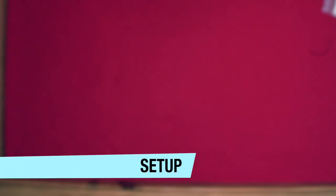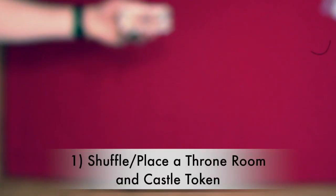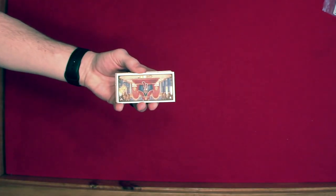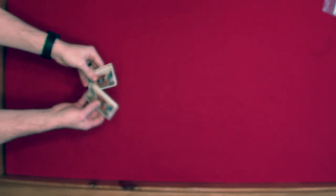Now let's take a look at the setup. We're going to be setting this up for a three player game which takes five steps. Step one: you are going to shuffle the throne room tiles and place one between each pair of players. Then you will place a wooden castle token below each throne room.